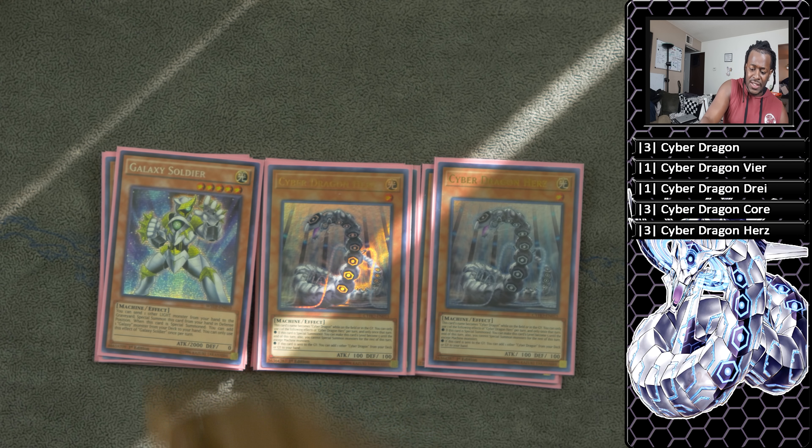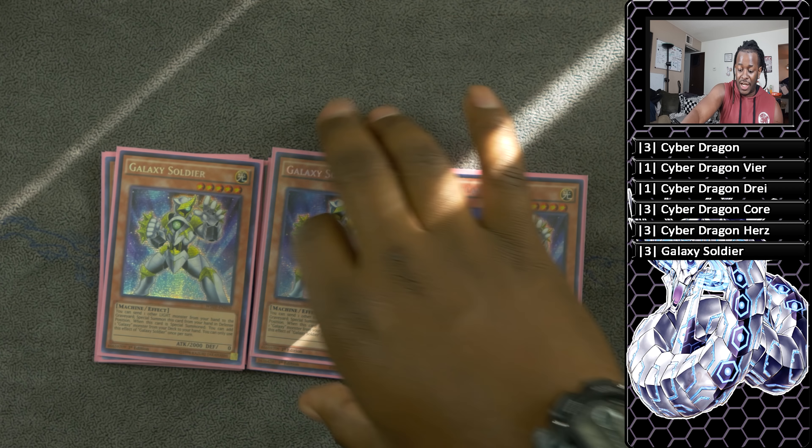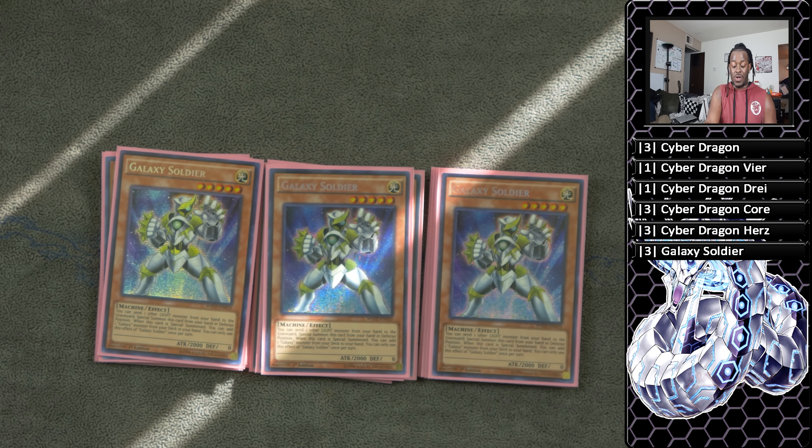Next is three copies of Galaxy Soldier — pretty much mandatory. It's a level 5 light machine monster, so it pairs up really well with Cyber Dragon, allowing you to make Cyber Dragon Infinity or just summoning itself to the field to allow you to make link plays or make those deadly fusion monsters once it hits the graveyard.